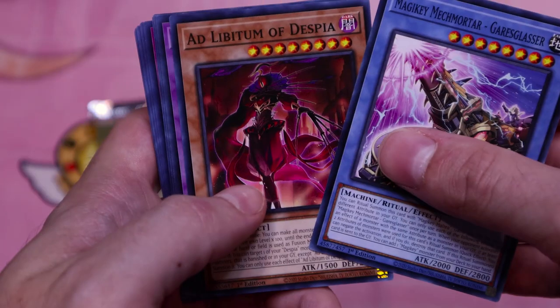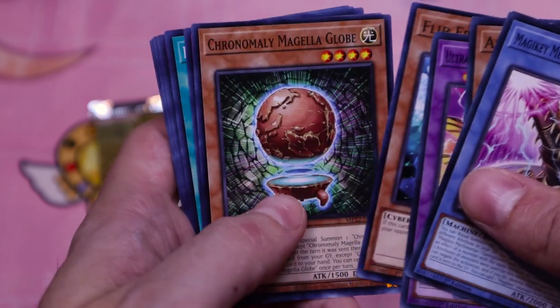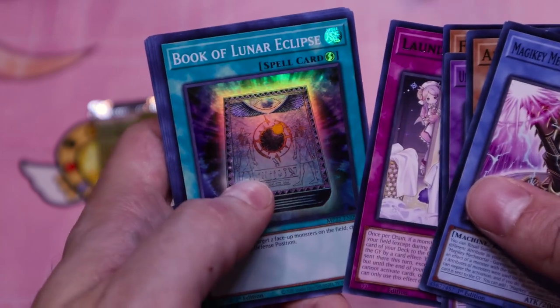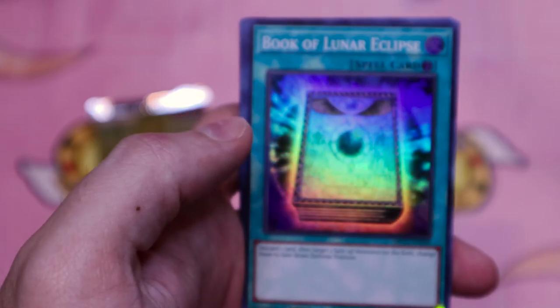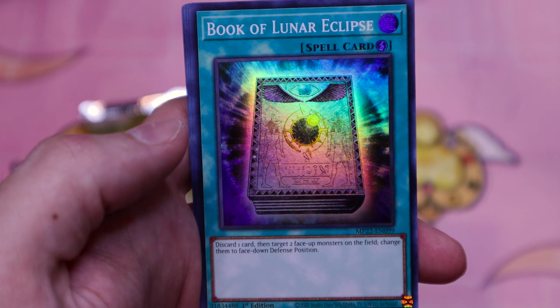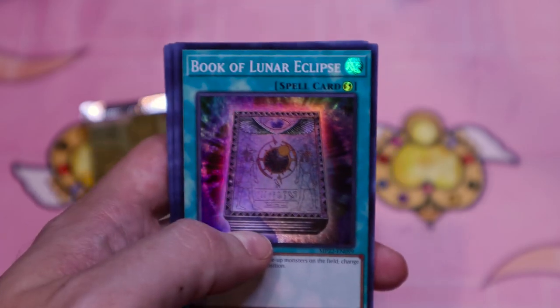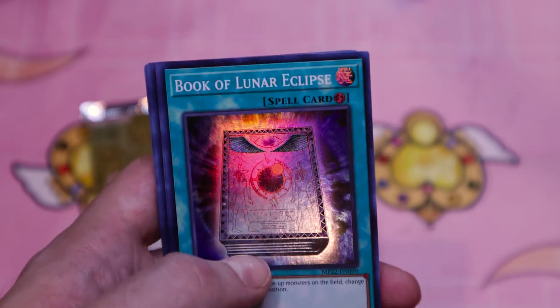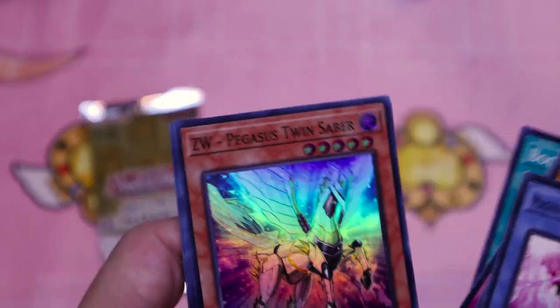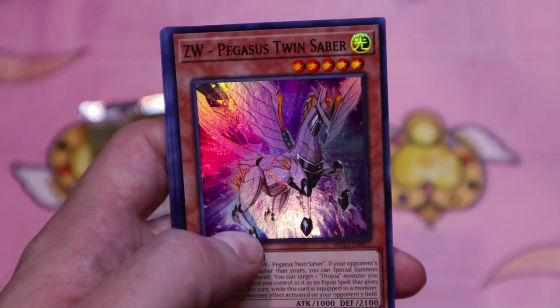Magic Key, Ultra B-Trooper, Expended Die, Flip Frozen, Colonialer, Laundry Trap. Ooh — Book of Lunar Eclipse. I might actually want to read what this does. Discard one card, then target two face-up monsters on the field and change them to face-down defense position. This is a Twin Twisters-style retrain of Book of Moon — very neat — even though its name kind of implies it's more of a retrain of Book of Eclipse.